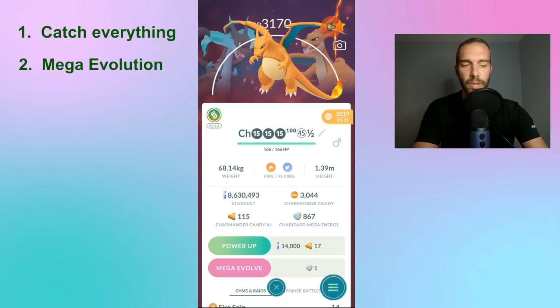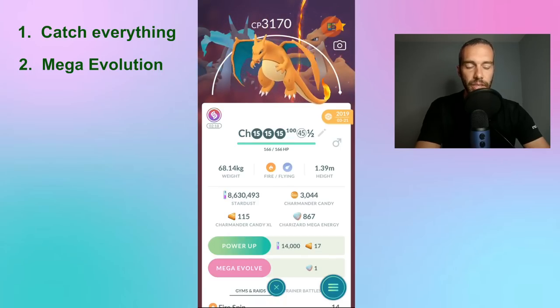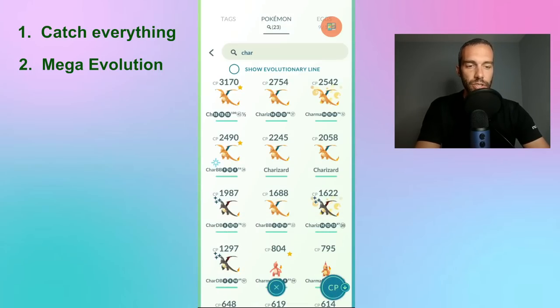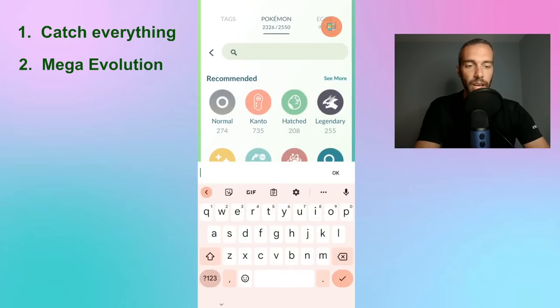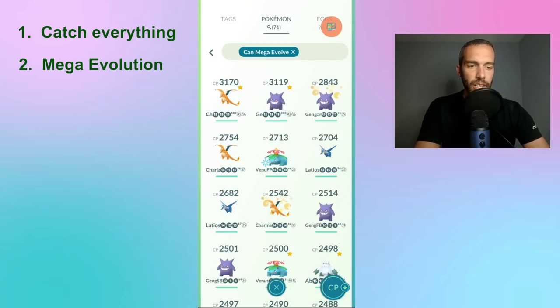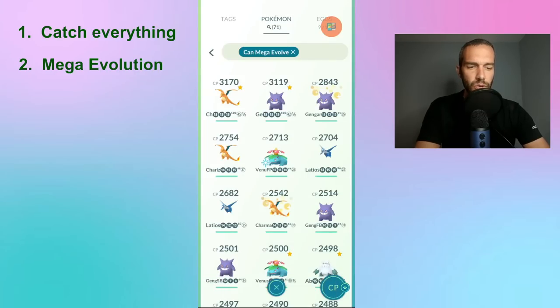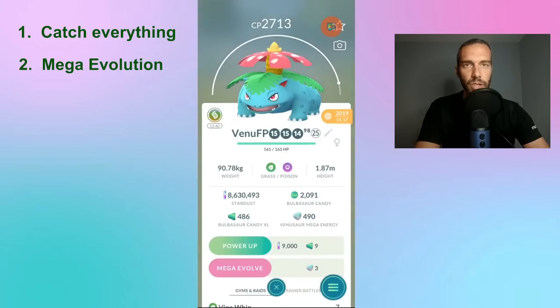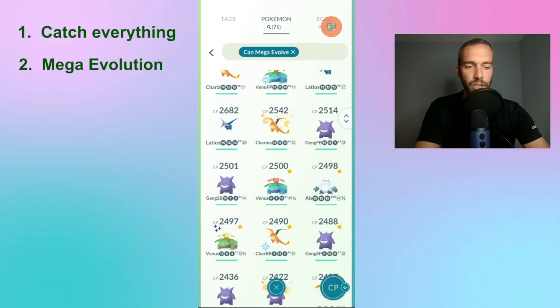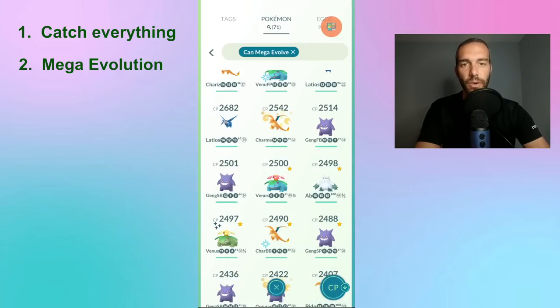What Pokémon should you focus on? I like Charizard because you can make it fire, flying, or dragon. I'm working on Gyarados for dragon, dark, and water. I like Pidgeot for normal. Gengar you mega evolve for ghost and poison. Venusaur for grass. Abomasnow for ice and grass. So if you're trying to focus on a specific Pokémon you need XL candy for, work on having the matching mega evolved to get those extra bonus candies.